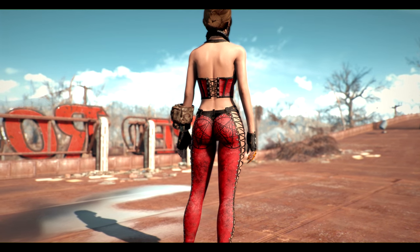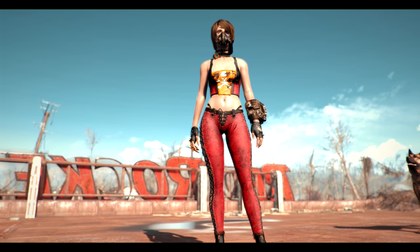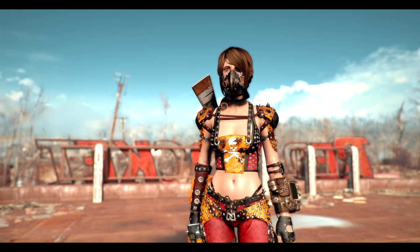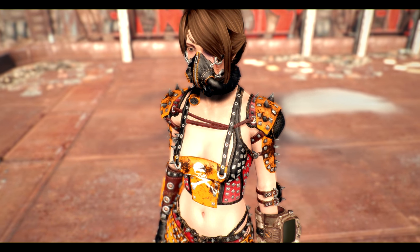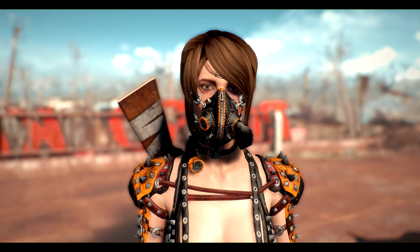It's also a modular piece like the vanilla armours, so it comes with a clothed set and then you can apply the armour pieces on top, just like you would with the vault suit and leather armour pieces. This means you can mix and match what armour pieces you wear, and it is possible to wear some of the vanilla pieces over the top — just bear in mind there will be some clipping with certain pieces.